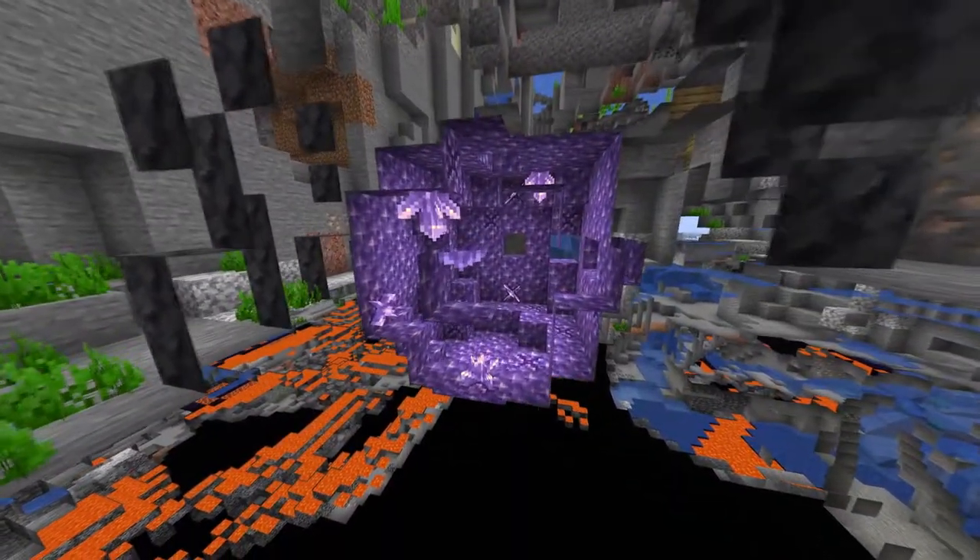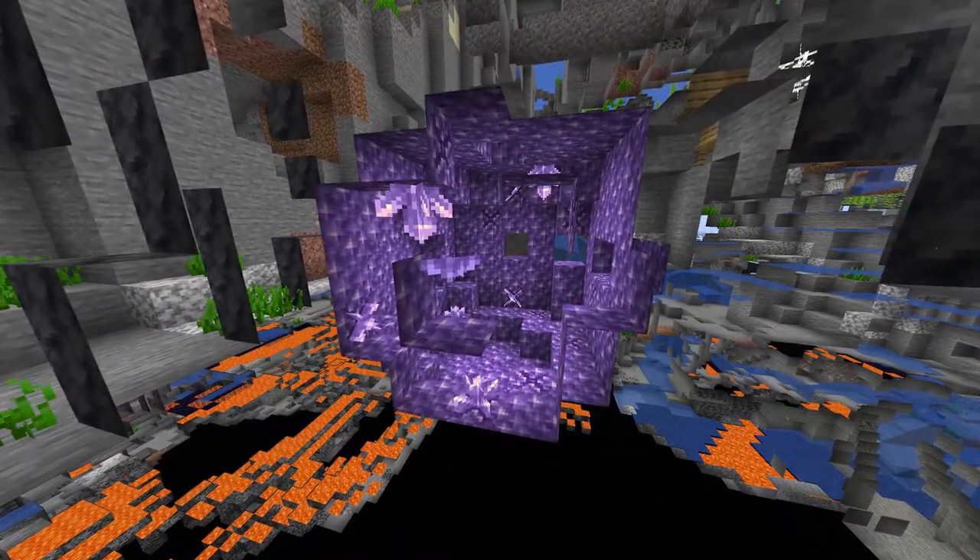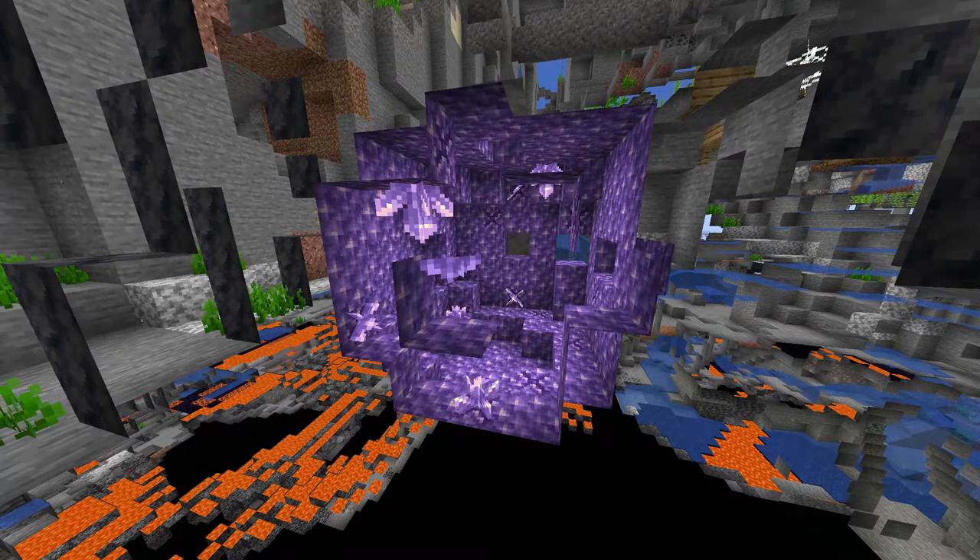Amethyst geodes — a new feature found underground. It has amethyst and budding amethyst blocks, which are used to grow the shards, and it's encased in a shell of calcite and smooth basalt. In general, it generates between y0 and y7.